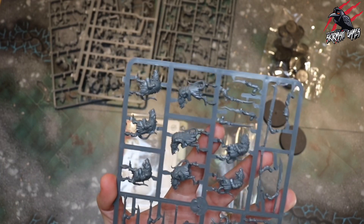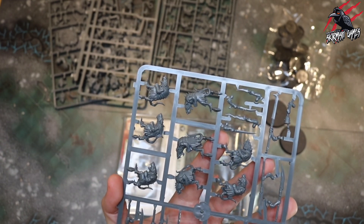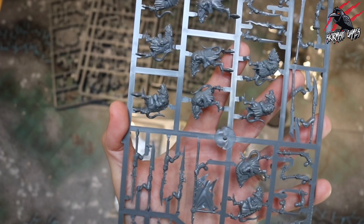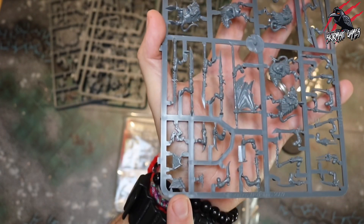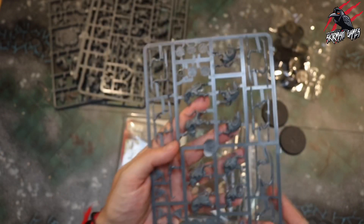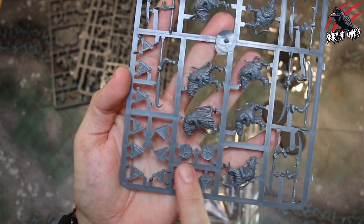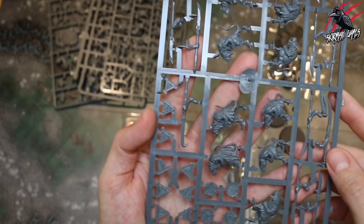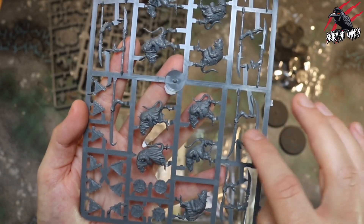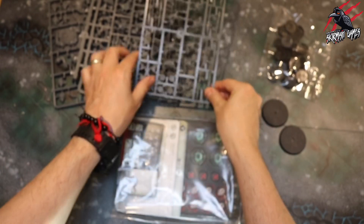Then we've got our Clan Rats, and the Claw Leader is going to be in amongst this as well. It looks like we're getting lots of extra weapons to mix these up - big spears, daggers, clubs, maces, chains, all sorts. There are shields, banners, and then another sprue. Two different sprues for those, with loads of shields - about 18 shields in there. We're definitely getting lots of weapons to choose from. Other than the weapons and arms, these are pretty much built as one piece, so it shouldn't take long to build, prime, and paint.